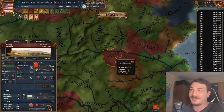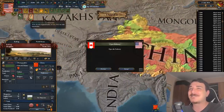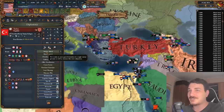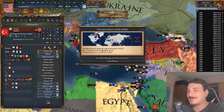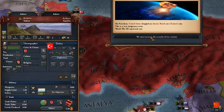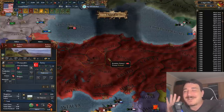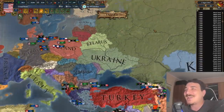Seriously guys, we have to do a multiplayer game with this. Let's attack the Turks. Can I attack them without being at war? Oh my god — I can! Let's attack the capital with 40 development. I can literally destroy everybody's development without being at war. Are you serious? That is absolutely broken.